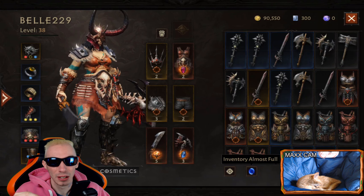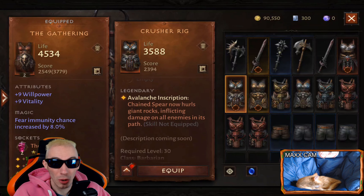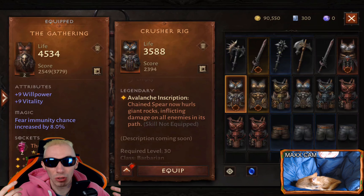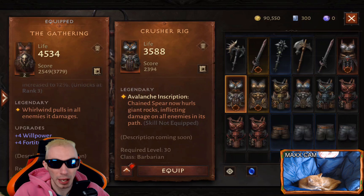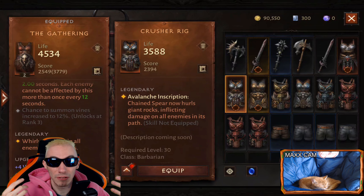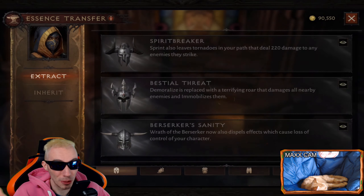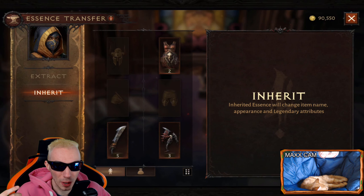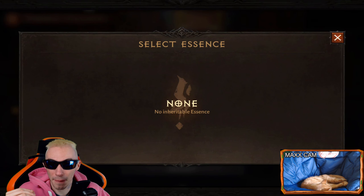That's why any time you get a legendary item, even if it's low level, just keep it — look at the legendary effect. I would keep all of my legendary items, even if it's not an effect I'm looking for. Put it in your stash, because the meta could change, skill builds could change, and you might find an even better build that needs that one legendary effect nobody else is using.